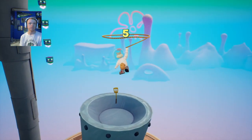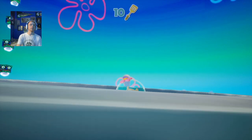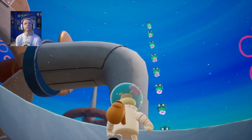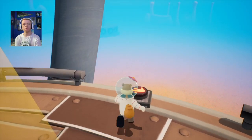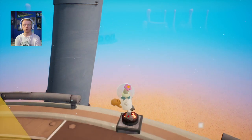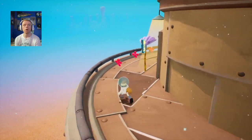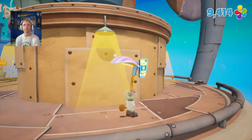Looks like we're almost there to the goal — that was tougher than it looked. Now we're up here, let's see what's above us. So we can actually swap out characters and then SpongeBob should be able to do any animation.